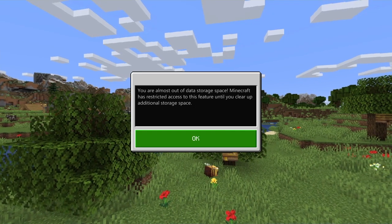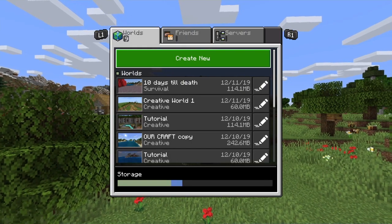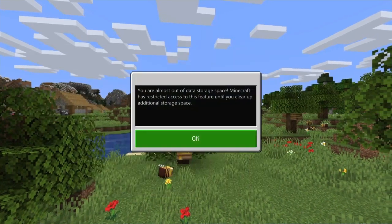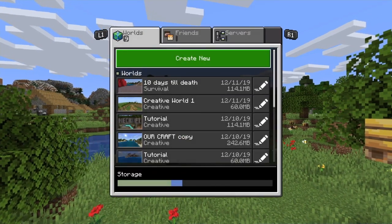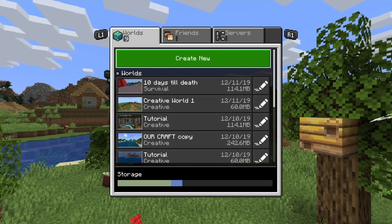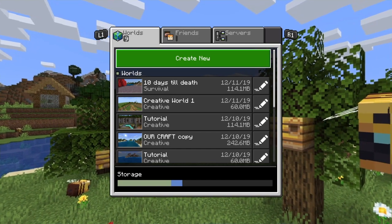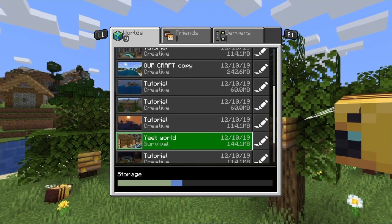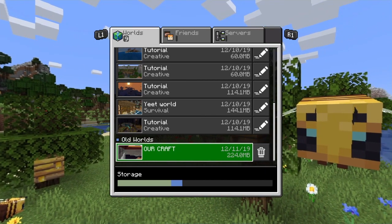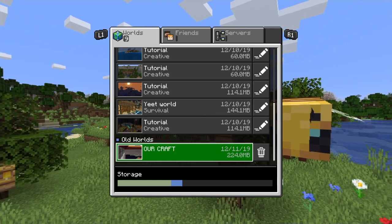Let me show you just why. Look at the very bottom — my storage isn't even halfway filled and it's telling me I'm almost out of storage. What is the logic behind that? The current state this game is in is complete garbage. It's filled with bugs, and this one world I have right here that's like 200-some megabytes won't convert, because every time I try to transfer it to the Bedrock Edition it just crashes.